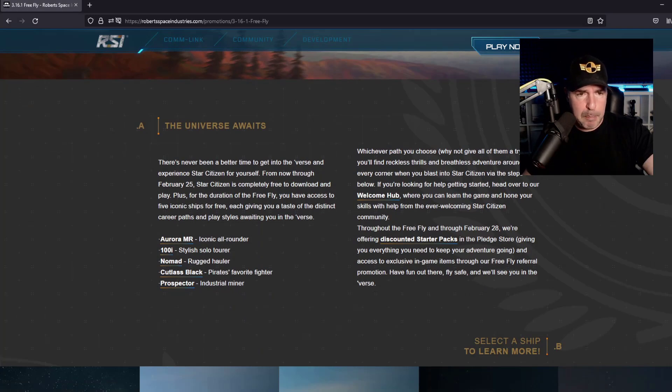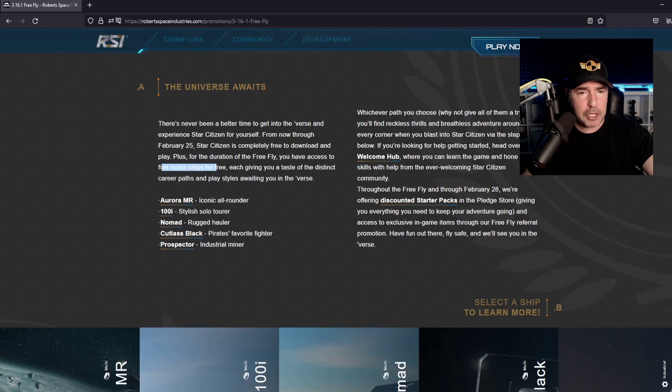There's never been a better time to get into Star Citizen. From now to February 24th, it's completely free to download. Plus, for the duration, you'll have access to five iconic ships.